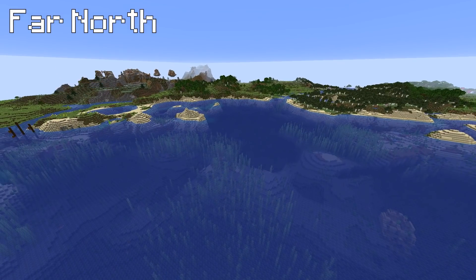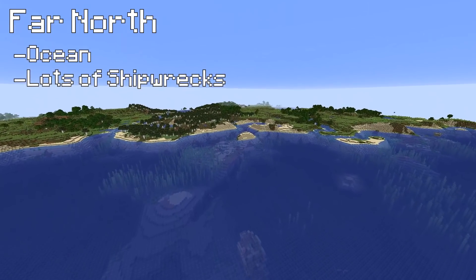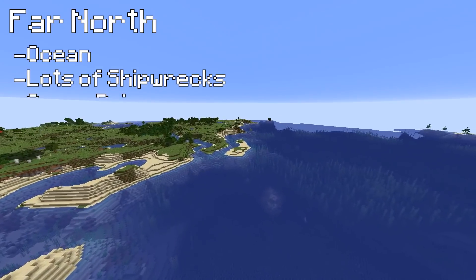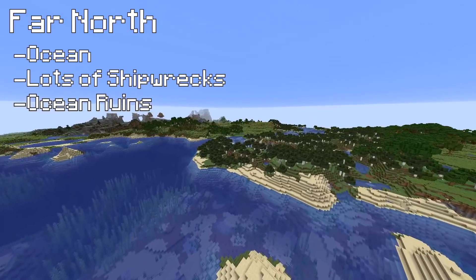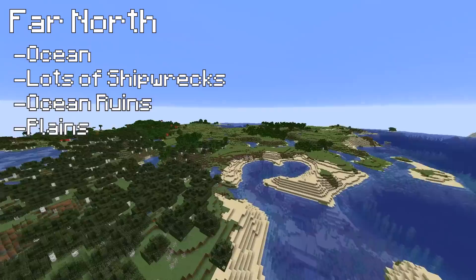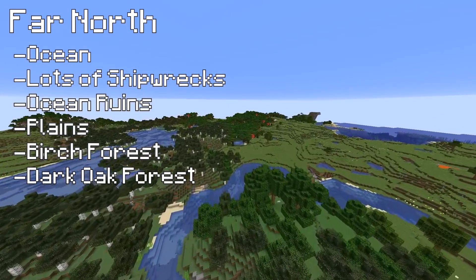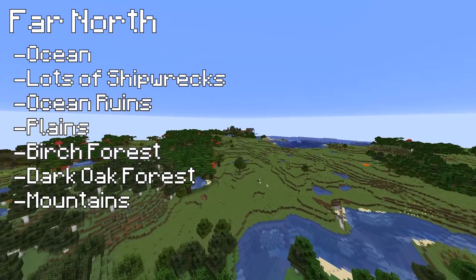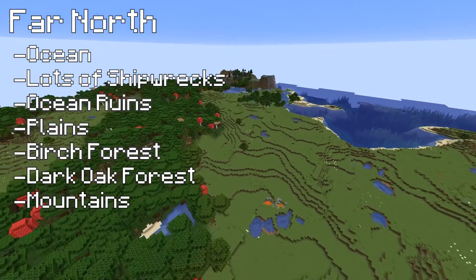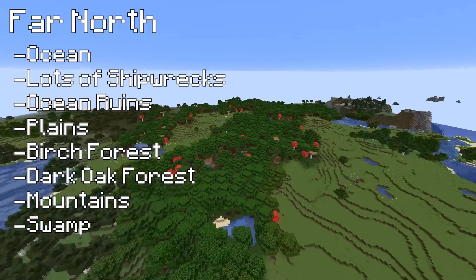A little bit further north, we've come across a big old ocean. We've come across loads of shipwrecks, probably about four or five different shipwrecks. There's a little ocean ruin there as well, and we've got some really nice landscape in here. We've got massive plains, big old plains, birch forest, oak forest, dark oak forest, mountains to the left, and the ocean to the right. This is actually a really nice area where you could build a superb base, come city, come town. Oh look, there's a swamp there - we'll talk about that in a minute.